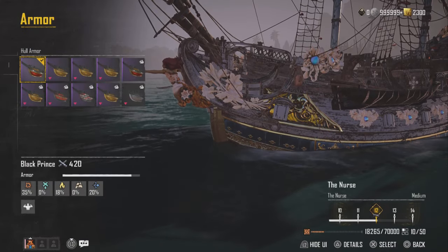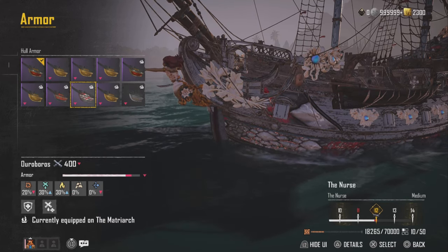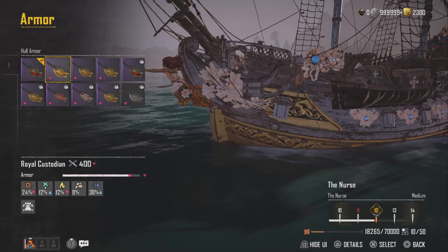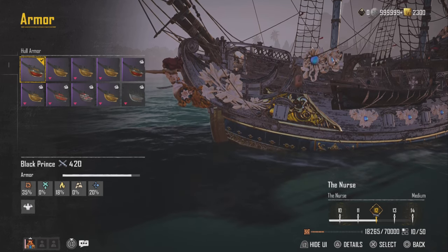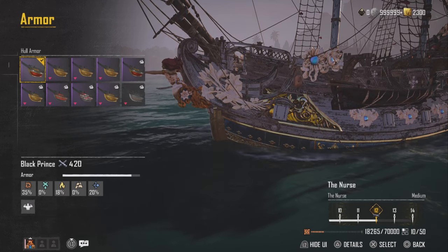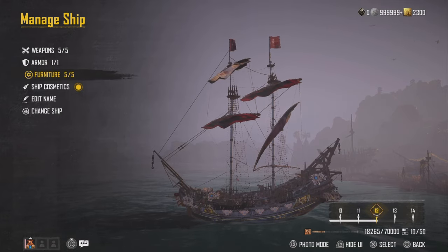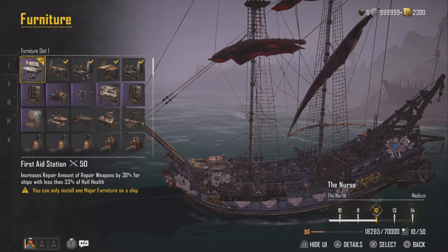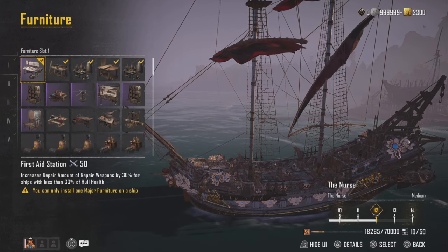For armor we're using Black Prince. You can use Ouroboros, but if we try to put Ouroboros on we'll drop below level 12. We need to be at level 12 because you lose a certain amount of healing. You definitely want to be level 12, which is why we're using Black Prince — but also it's one of the best armors in the game, so it's not really a bad thing.